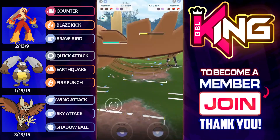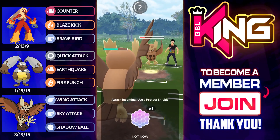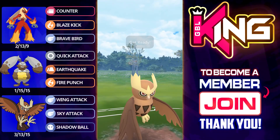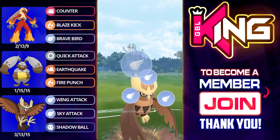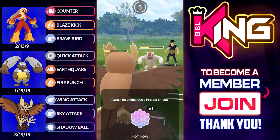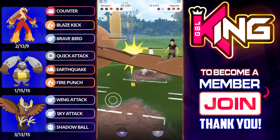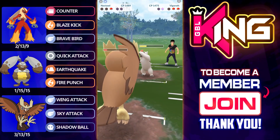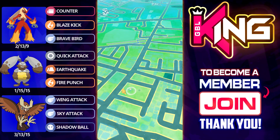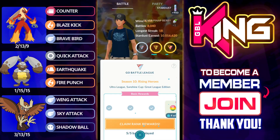We go ahead and get as many counters as possible and go for the Blaze Kick. The sad thing is you don't outpace Blaze Kicks against the Sky Attack. The opponent actually froze here — I maybe could have shielded and went for another Blaze Kick; I think that would have been slightly better, because the opponent wins CMP. If I had just gone for the Blaze Kick right there that would have maybe taken the opponent's final shield. I go for an undercharge trying to get an extra couple of Wing Attacks; the opponent doesn't let it happen, and they have a Body Slam loaded and easily outpace. I think I could have played that slightly better, so I'm claiming my rewards.